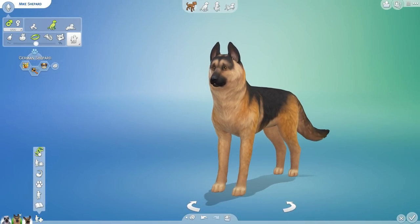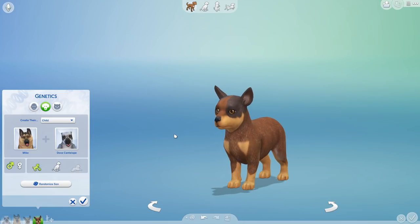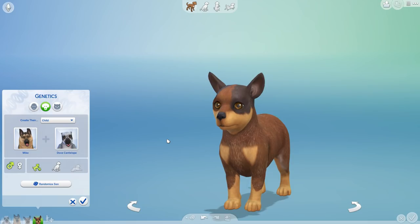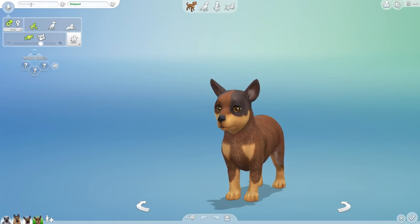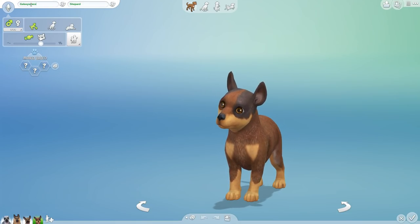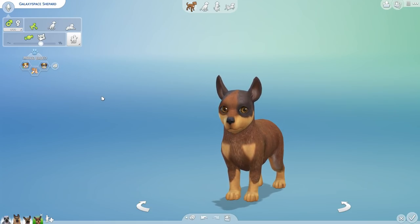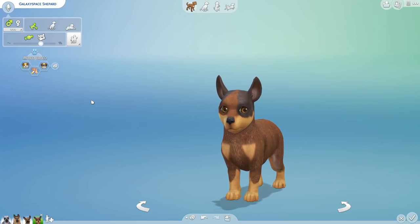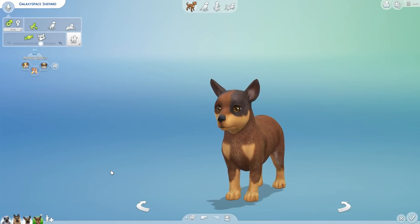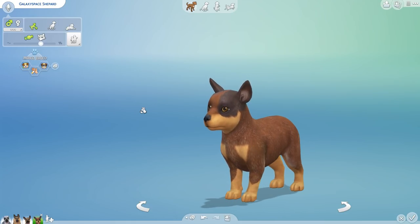How freaking cute is this one? Look at this one — this is Galaxy Space! I'm so glad you enjoy these Mix Mashes. They release at two in the afternoon where I live. This is a playful, smart, friendly little one. Galaxy Space, you are just adorable all over. I have no idea how you got that coat — it might be hiding in the Hippogriff genes, actually.